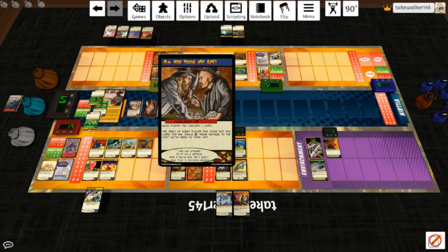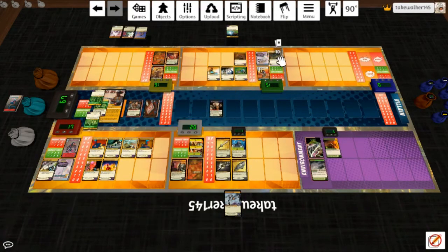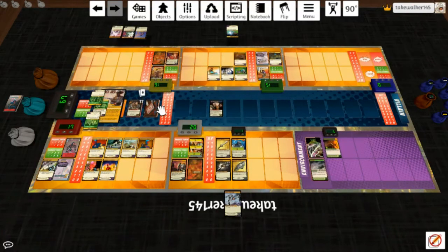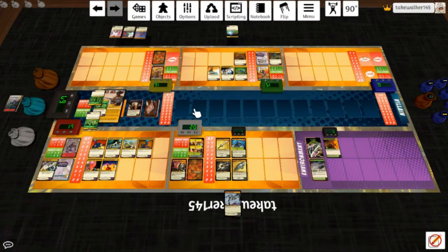'You Took My Ace': each player may discard a card; heroes of players that don't discard deal each melee damage to the next active hero. Black Jack: select the player with the most cards in their trash — that would be Baccarat. Black Jack deals selected player X infernal damage where X is the difference in card counts, and shuffles the selected player's trash into their deck. That sucked for Baccarat.